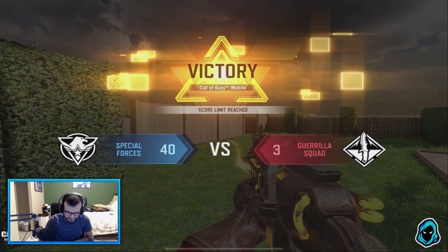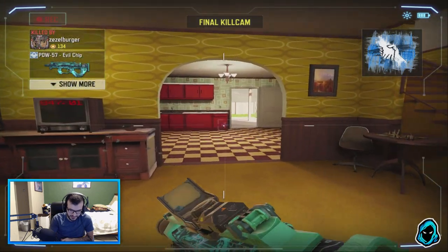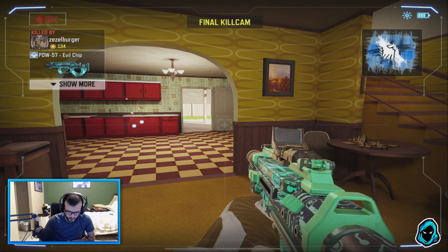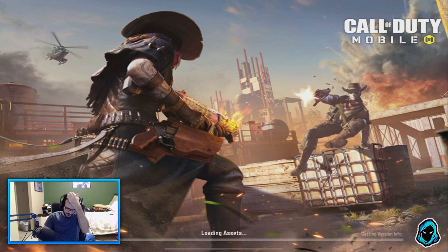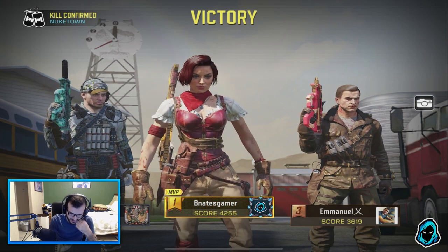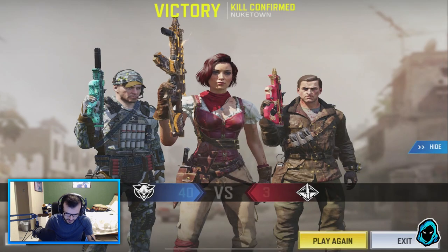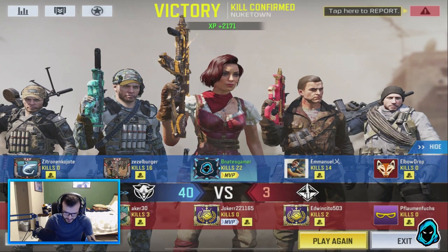My team was absolutely destroying them — these guys had no chance. I'm gonna play another one because that was extremely short. Interesting final kill cam. Let me check the scoreboard — 124 gold bars in total right now. Yeah, they only had three real people on their team, they couldn't do anything.